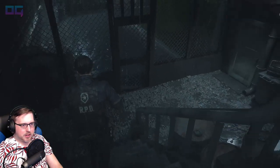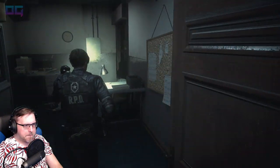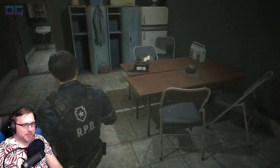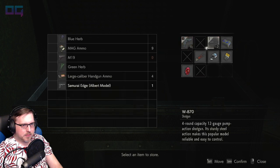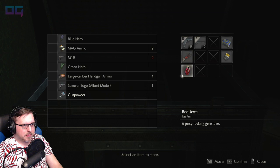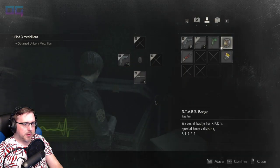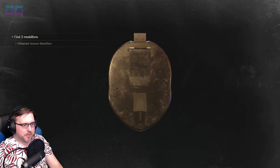I have to take the gemstone back to the box. Good gravy. Come back through here. I'd rather run. Bejeweled box — take that. Put this gun away finally. Save the gunpowder. Take out this green herb. Save the gunpowder. STARS badge — not combine, examine. Ta-da — USB drive. Keep that.